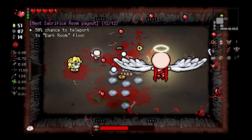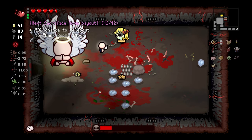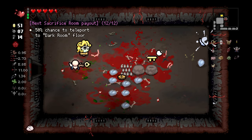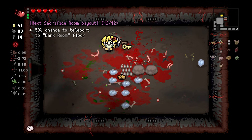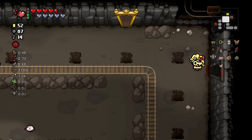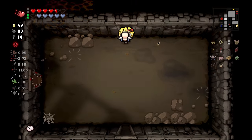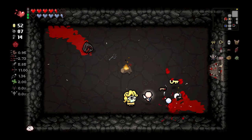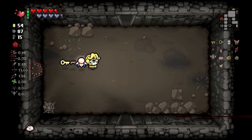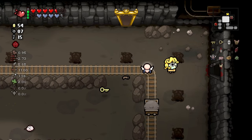Plus we get all that soul health. Just kill yourself on the spike. Chance to teleport to the dark room - I don't really want to do that, so let's not touch that. Then we have just soul hearts remaining. I guess we can go into the cursed room - I'm fine wasting soul health since we have extras. That would just be going to waste otherwise. There's nothing in here except for a black heart.